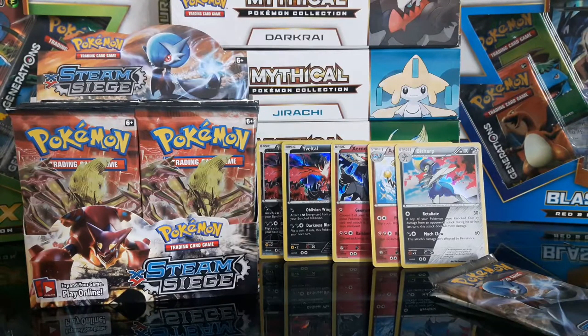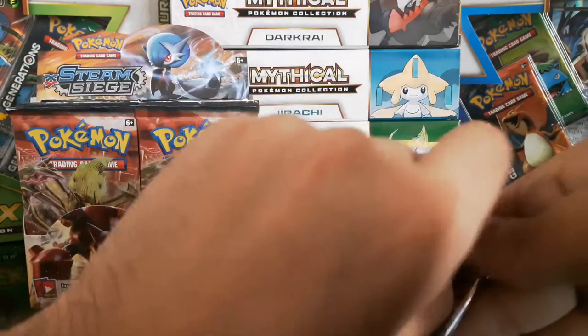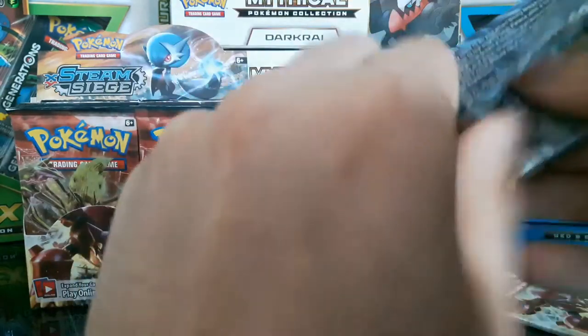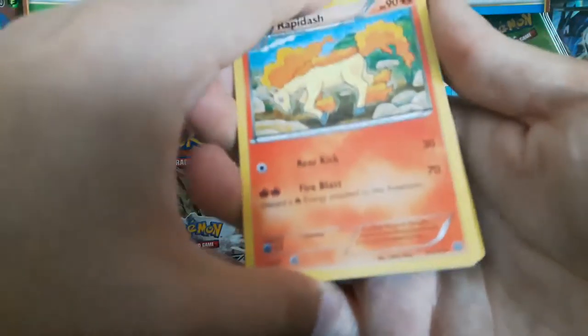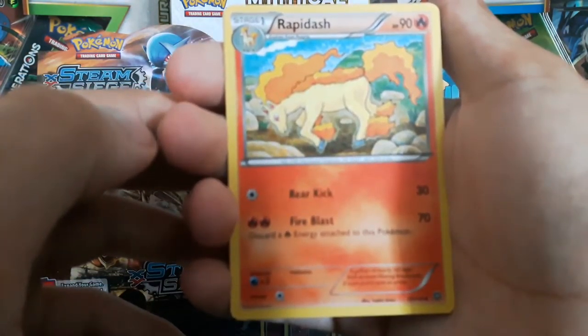We will get an EX folks, don't worry — we will get an EX or a Full Art. The only thing I really want in this set — I already have a Volcanion, but I'd still flip out if I got one — all I want is a Magearna. I want Magearna, because Magearna is a brand new Pokemon and I kind of want to start off with the whole Gen 7 thing.